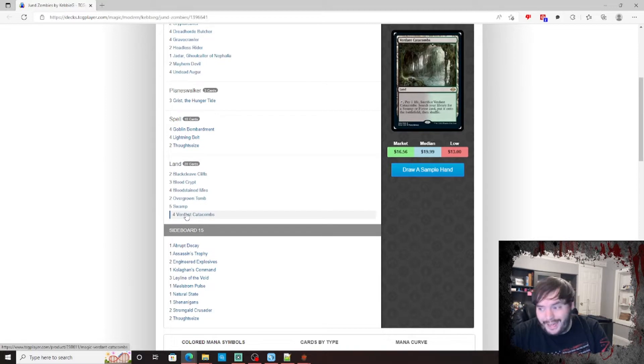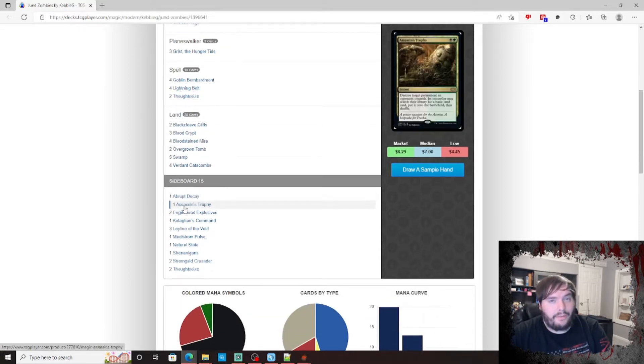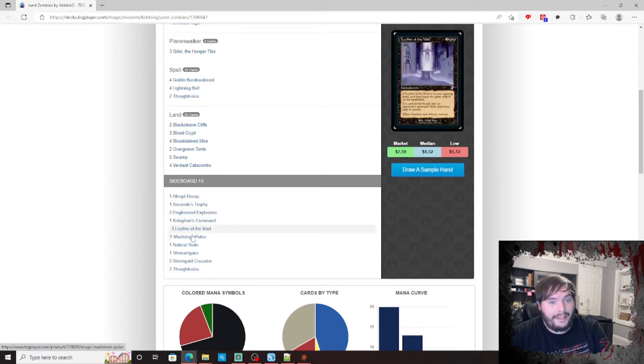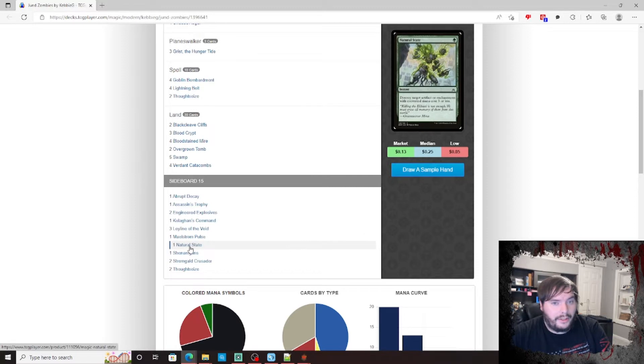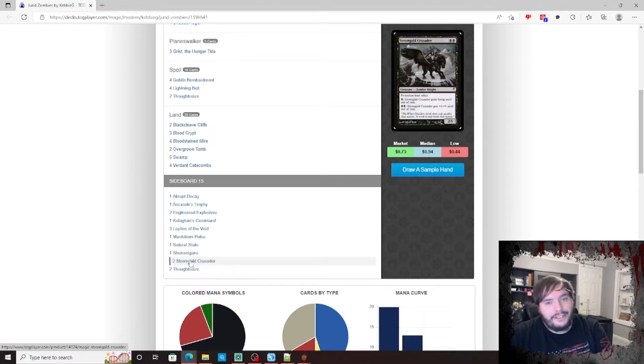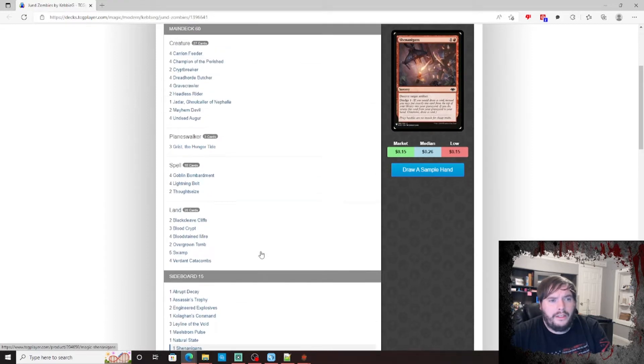For the mana base: two Cleaves, three Crypts, four Mires, two Tombs, five Swamps, four Verdant Catacombs. Sideboard includes Abrupt Decay, Assassin's Trophy, two Engineered Explosives, one Collective Command, three Leyline of the Void, one Maelstrom Pulse to handle artifact construct tokens, one Natural State, one Shenanigans, two Crusaders to beat Prismatic Ending, and two more Thoughtseizes for control.